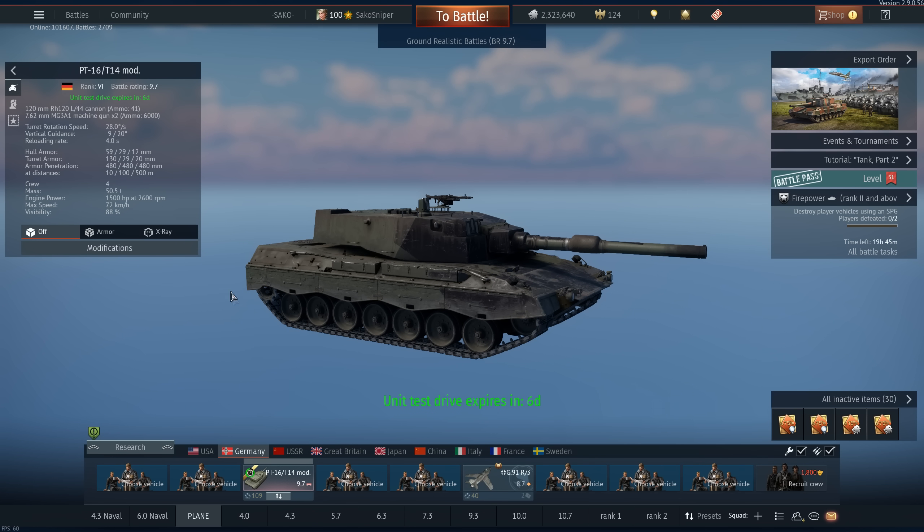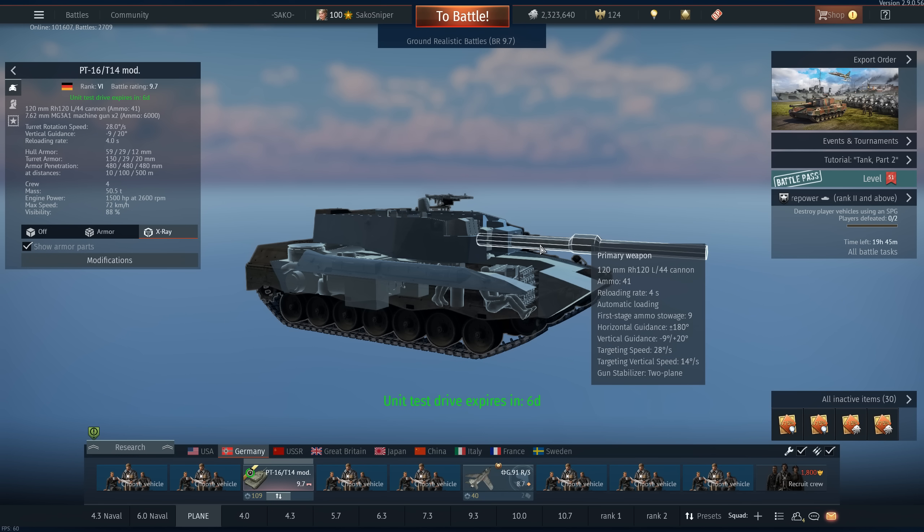Being a Leopard 2, this is of course armed with the Rheinmetall 120mm L-44 cannon. This has 9 degrees of gun depression and 20 degrees of gun elevation. The gun is stabilised in both the horizontal and vertical planes, and as I've already mentioned, does feature an auto-loading system.